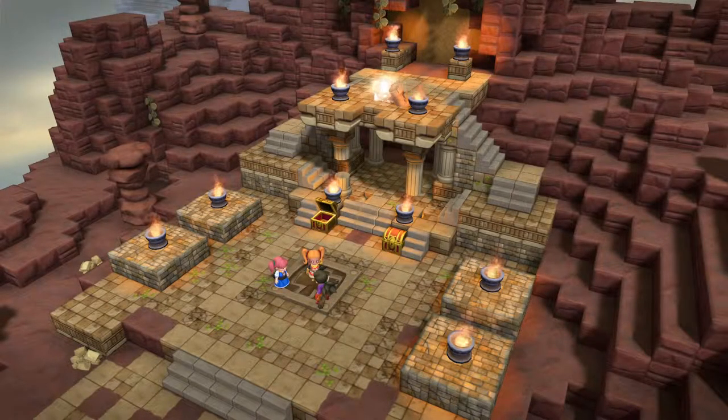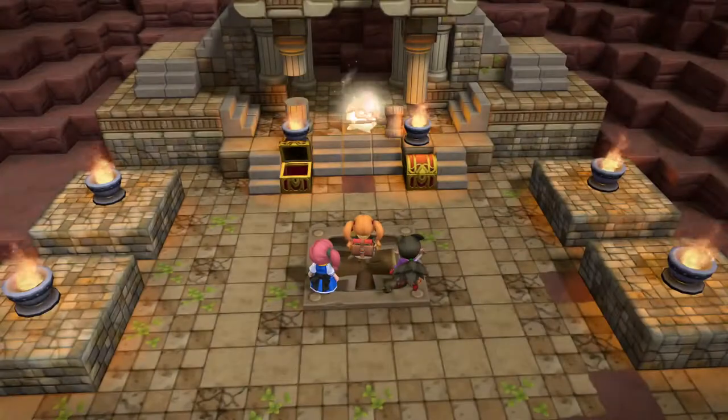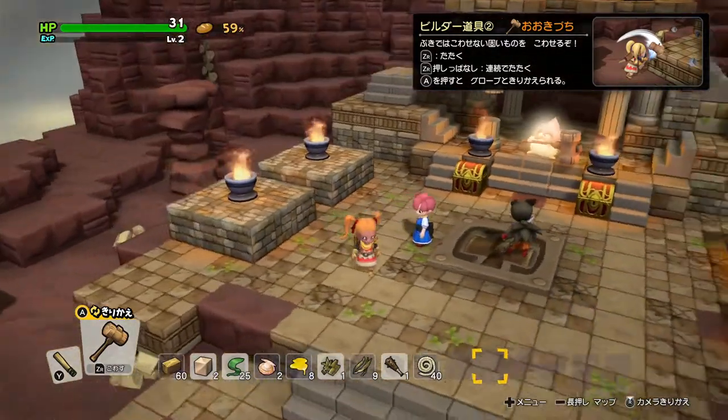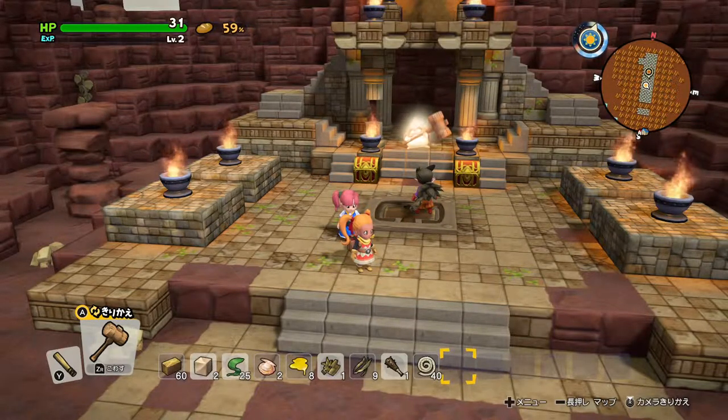They're so cute. I wonder if he's gonna let you break all of his stuff to teach you how to use the hammer. It is kind of telling you to. I assumed that was going to be the end, and they'd be like, 'buy the game,' but no — it looks like there's a bunch more game for us to play. I think we should maybe take a break here. I'm so flabbergasted at this huge demo.